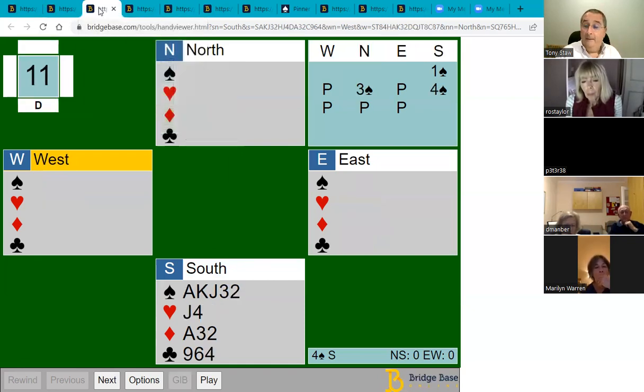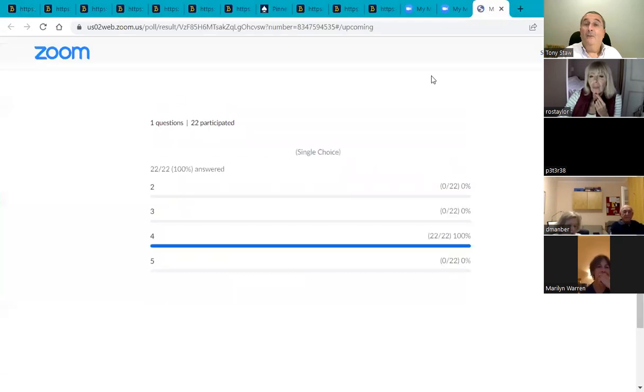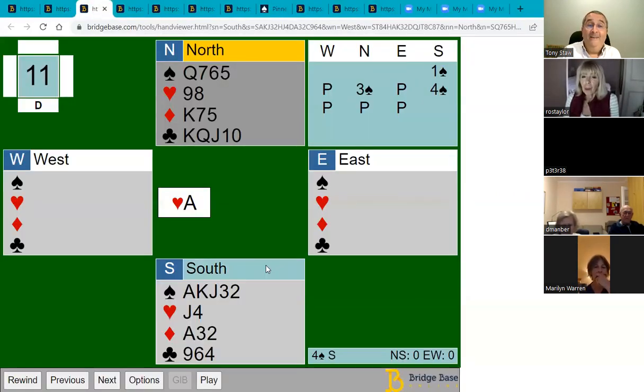Let's try another one. This time it's gone one spade, three spades, four spades, and opponents start with the ace of hearts. Count how many potential losers you have — this is something I recommend you do every time you're playing a suit contract. A poll is coming out now. We got a unanimous result — 100% of you said four losers, and I agree: no spade losers, two heart losers, one diamond loser, and one club loser. Either these questions are getting easier or you're getting better at them.